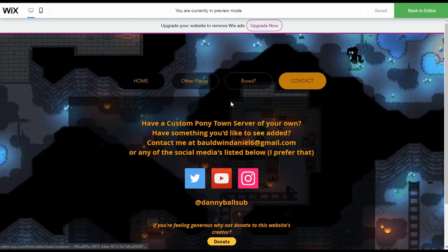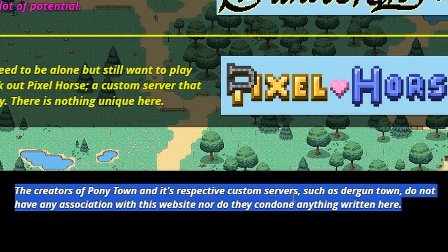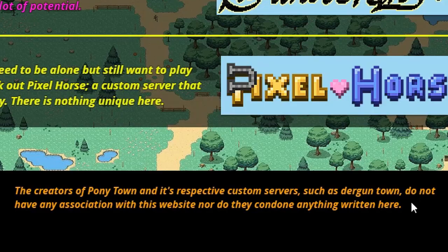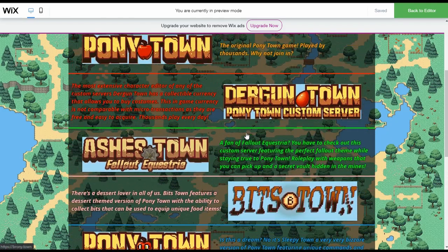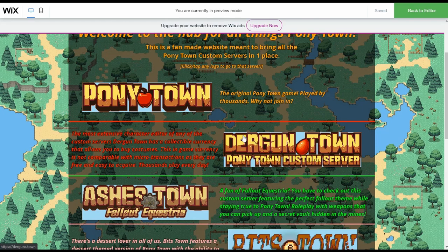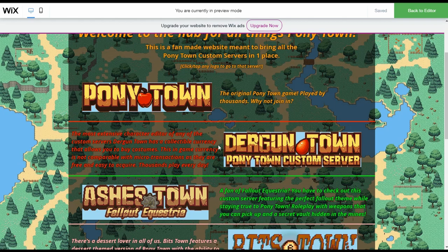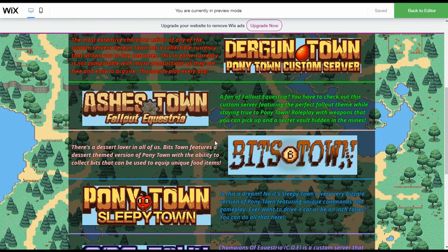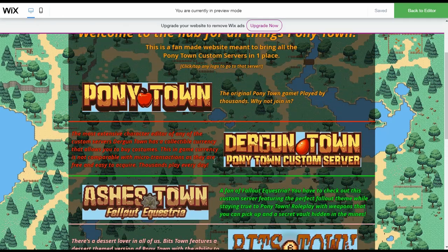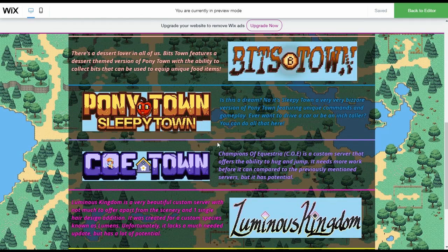At the bottom of every single page there's a message saying the creators of Ponytown and its respective custom servers such as Durgen Town do not have any association with this website, nor do they condone anything written here. Basically, no one asked me to do this. None of the custom server creators reached out to me — no one told me what to say or what to do. No one asked for this. It's just something I thought could be very helpful. I originally wanted to make an app, but I can't really do that, so I built a website instead.